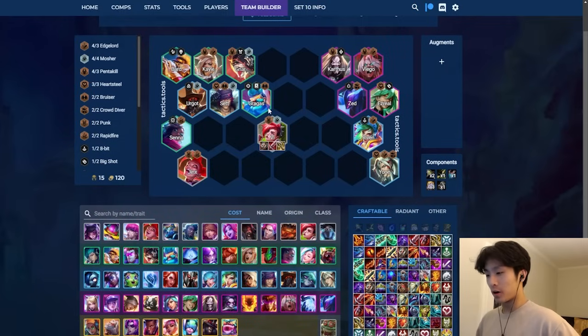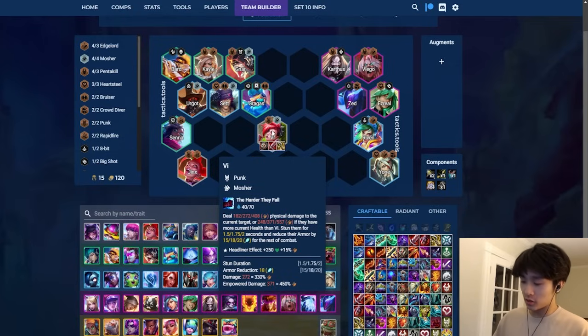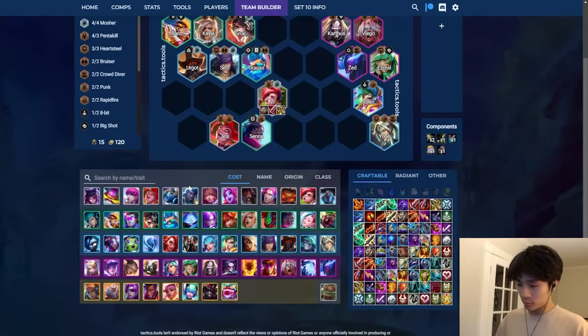Next is Vai. She got buffed this patch and is extremely strong. She is a bruiser - not so much a tank, she can't really drain-tank the same way Olaf can - but she does a lot of damage. Ideally you want to activate her traits: Launcher gives her Omnivamp and Punk is just extra stats. You don't need to hit either or both to play her - she's just strong. I put Vai with Jinx for Punk's sake and Senna as a viable backliner.